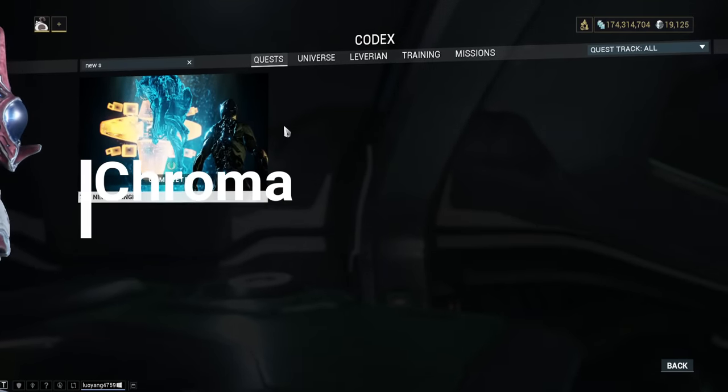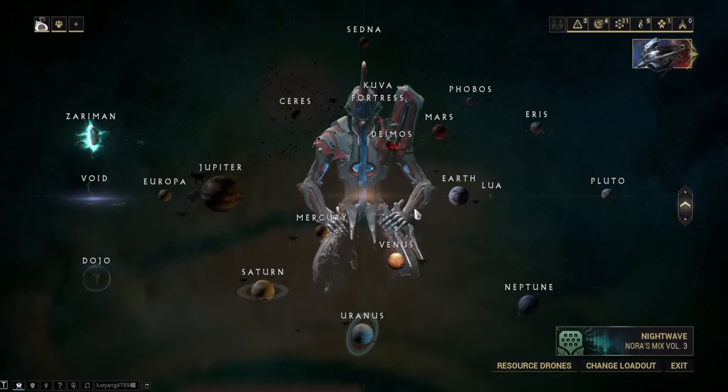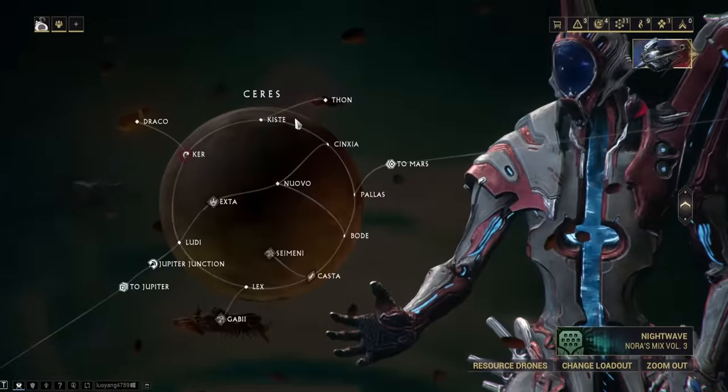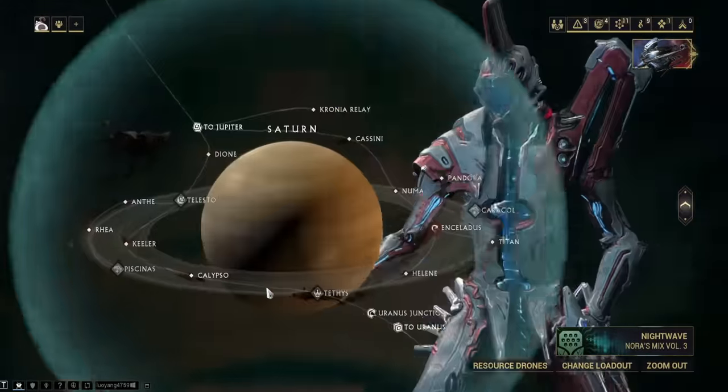Chroma. His main blueprint is acquired by completing the New Strange quest, and his parts are unlocked simply by completing the Star Chart. His parts require the parts of other Warframes — all unlocked on the Star Chart as well. These are Ember, Frost, and Saryn. Refer to their farming guides for more detail.